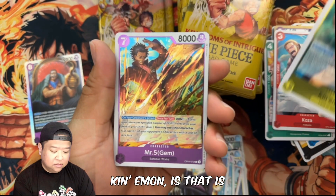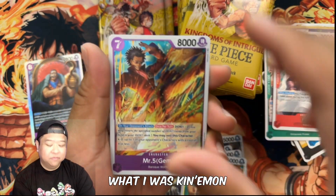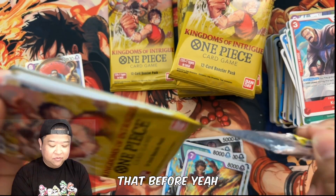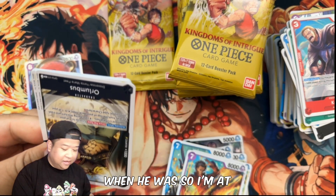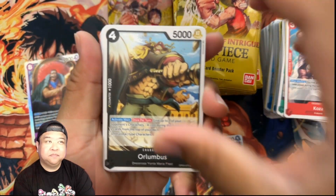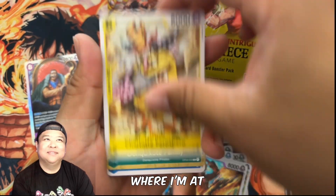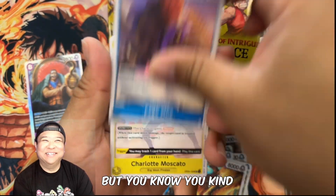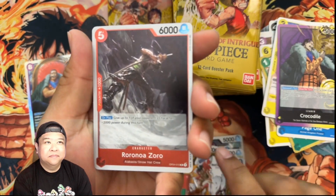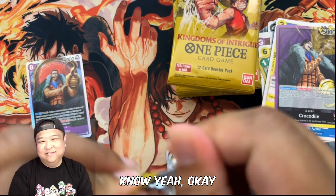Koza — is that really Koza with the blonde? I've seen him like that before. I'm at the part in the anime where they found out about the effects of the Smile Fruit — that's where I'm at. Spoilers, but you kind of have to know at that point.